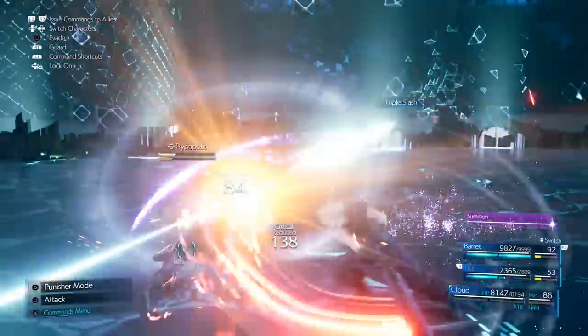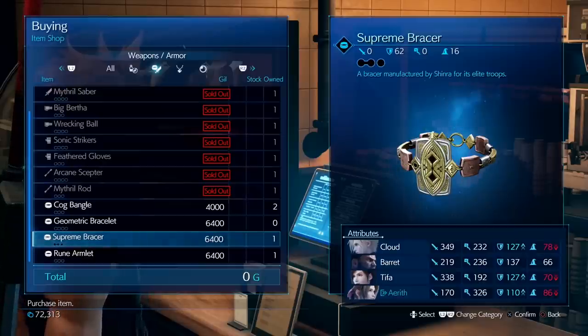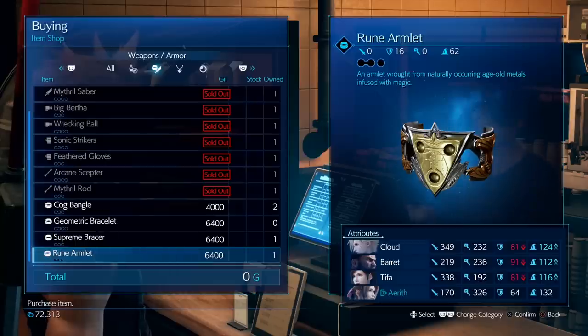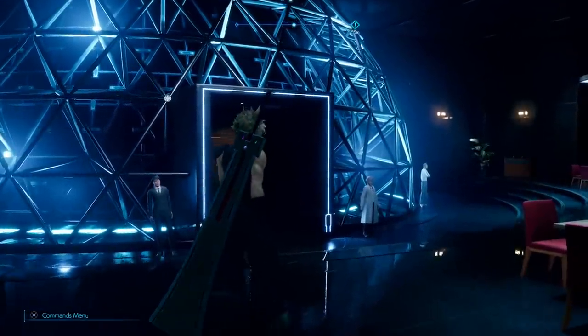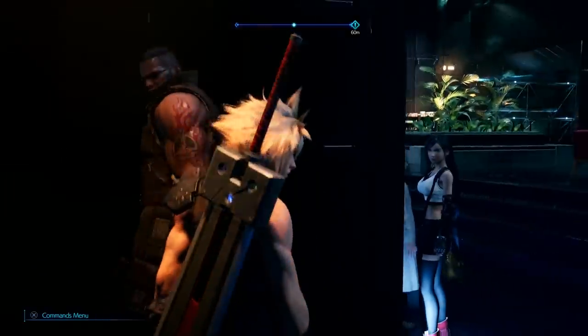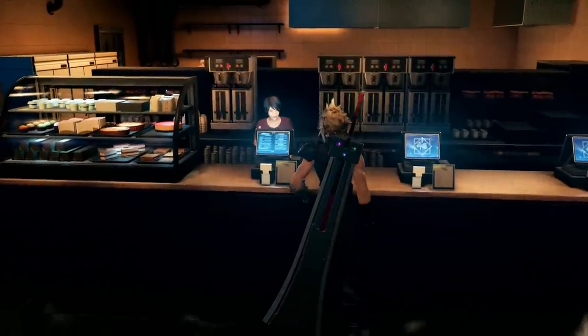In third place we have two items you might want to alternate between: the Supreme Bracer and the Rune Amulet. The Supreme Bracer provides more regular defense, so it's useful against enemies with regular attacks, while the Rune Amulet provides more protection against magic attacks, ideal against spell-heavy enemies. You can win both from the combat simulator in Chapter 16, or buy them from the vendor next to it for about 6000 gil.